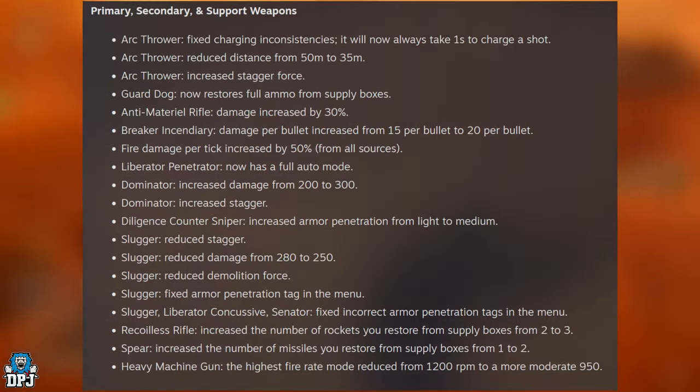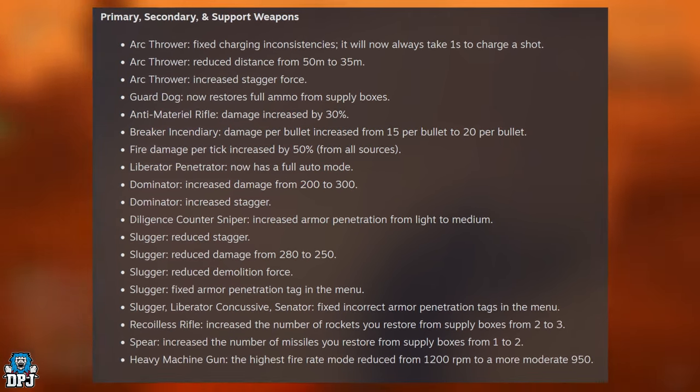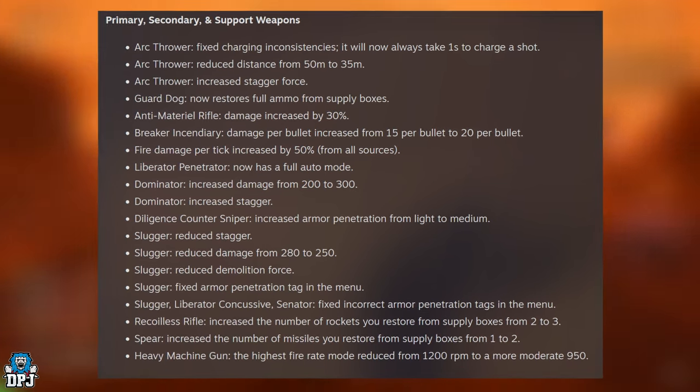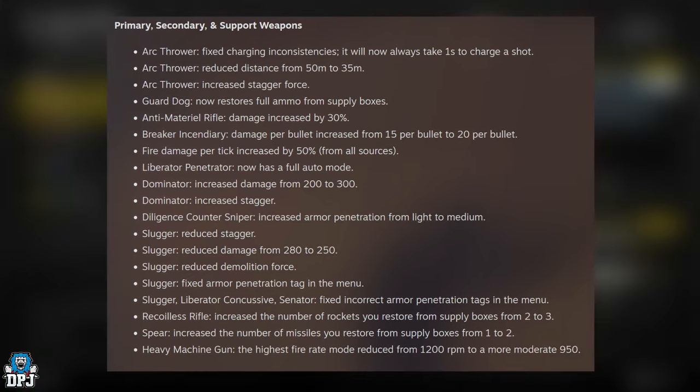Moving on to primary, secondary, and support weapons. The Arc Thrower: fixed charging inconsistencies — it will now always take one second to charge a shot. Arc Thrower range reduced from 50 meters to 35 meters, and increased stagger force.